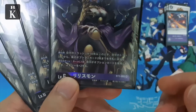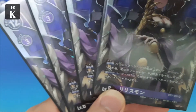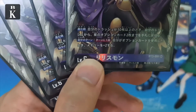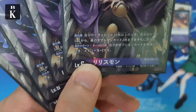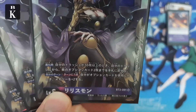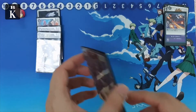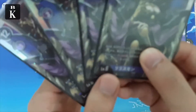Last but not least, waifu Lilithmon has a very strong effect. When you digivolve into her, if your drop zone has ten or more cards, you choose an option and recover it back into your hand. On top of that, once per turn when you cast an option she gives you two memory back — really, really strong.